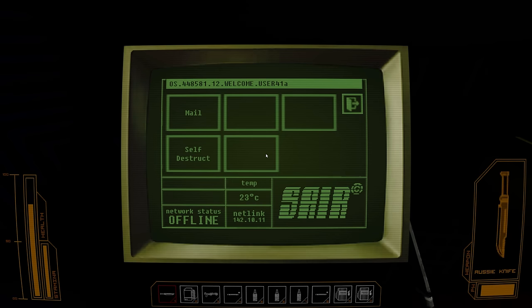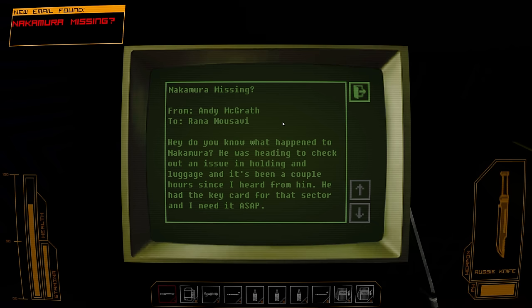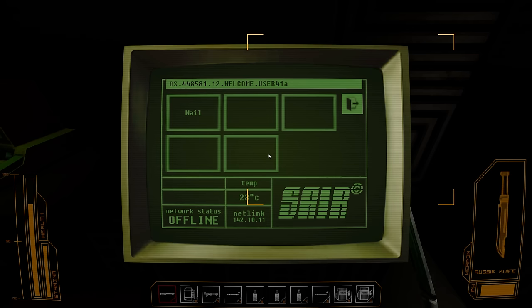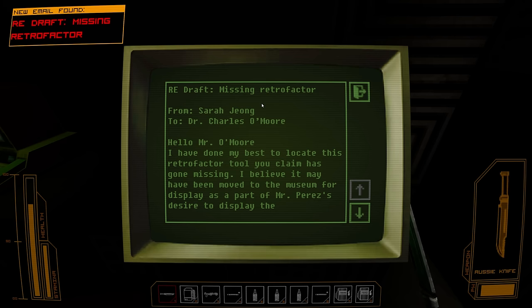Do you know what happened to Nakamura? He was heading to check out an issue in holding and luggage and it's been a couple hours since I heard from him. He had the key card for that sector and I need it ASAP. Well, we need that key card. Hello Mr. O'Moore — I've done my best to locate this retrofactor tool you claim has gone missing. It's gone to the museum for display. Okay, so we need to go to the museum.